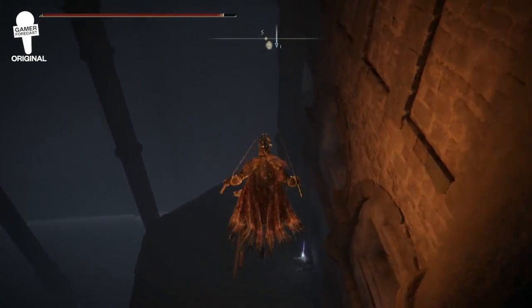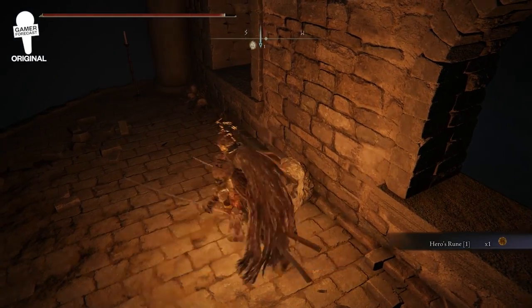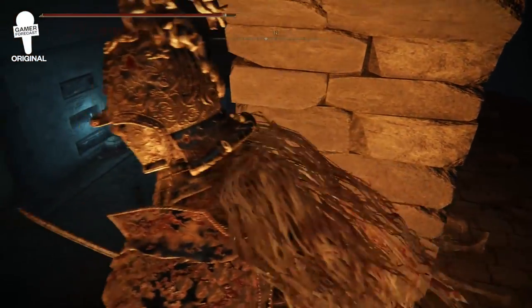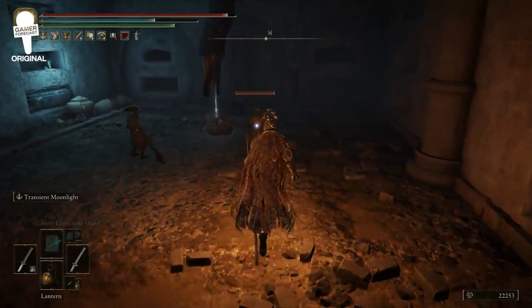Head back and hang a direct right. When you drop down here, pillage this corpse and you're going to get a Hero's Rune, which will net you a lot of runes when you cash it in — so you might want to save it for a rainy day. Then jump through this window and drop down.